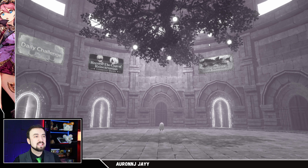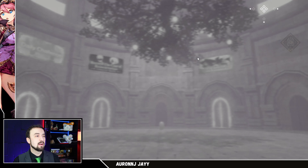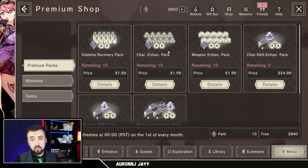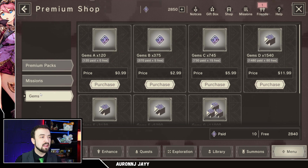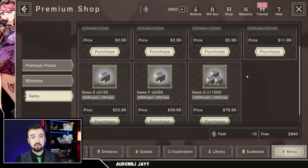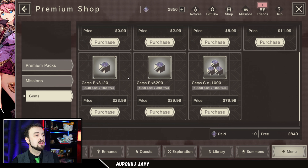Let's slide into the shop here and look at the premium shop — it's the top one. This is where you can spend your actual real-life dollars on things in the game. When I check out gacha game shops, the first place I go is the gem shop, or whatever their premium currency shop is, and I see how much it would cost me to buy one ten-pull worth of paid currency. We're also going to talk about the difference between paid currency and free currency.